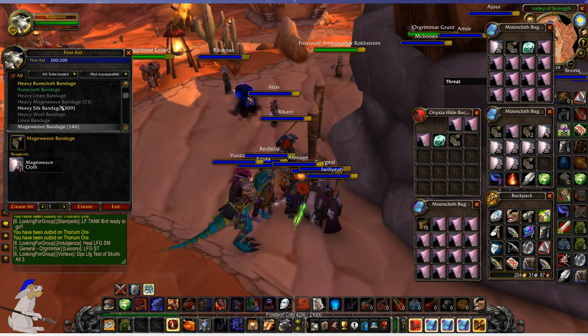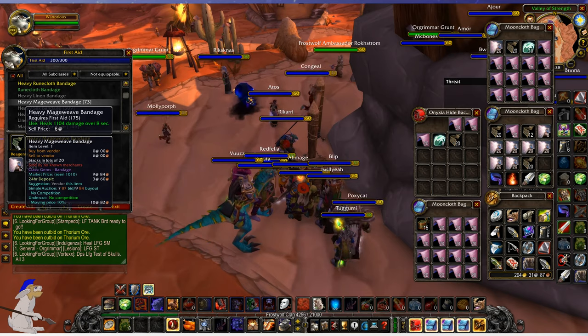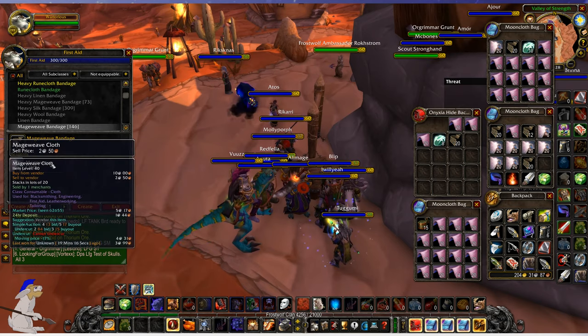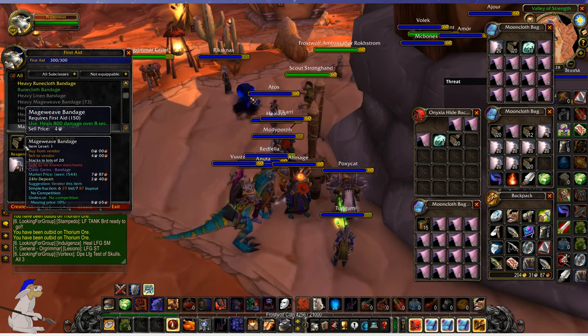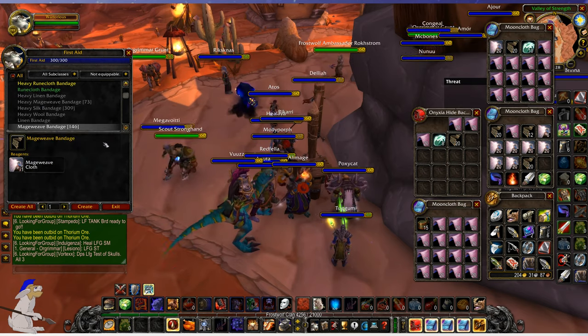Mageweave is funny because if you go for heavy Mageweave, that's only worth six silver. If you're going to turn Mageweave cloth into bandages to sell, you really need to use the downgraded version because you will get significantly more money for that.